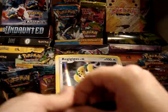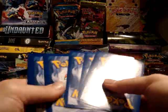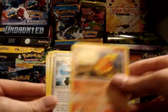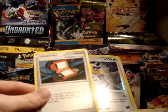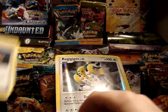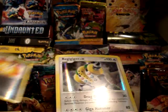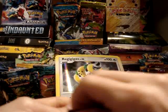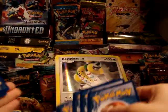Three Platinum packs — maybe I'll pull something from the Cyrus engine. First Platinum pack: Chimchar, Skiddy, Purugly — this is actually a pretty good card with Chip-Off — Lotad, Torchic. Yes! Energy Gain! Memory Berry — this is also really good. And Pokédex — wow! Three really good trainers. My Reverse is a Level Max — that's pretty cool. And my Rare is Gyarados G, which is kind of eh. That's not really one I use; I prefer the other Gyarados like most people.